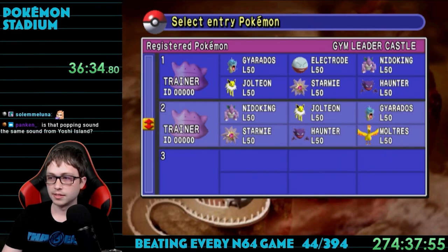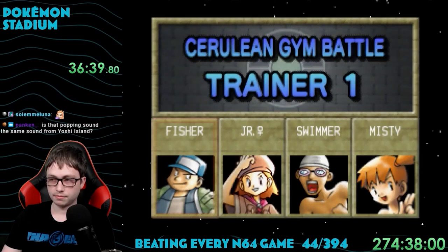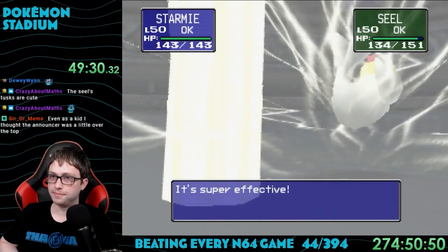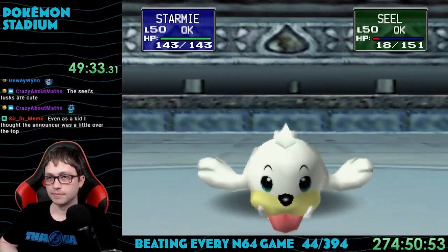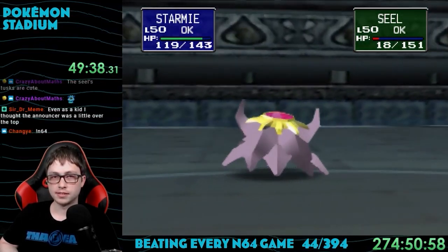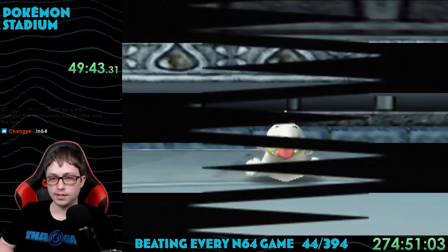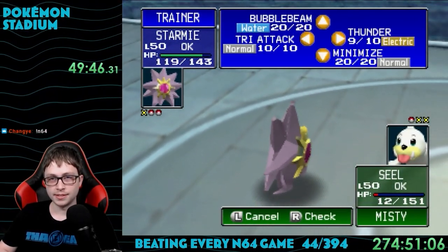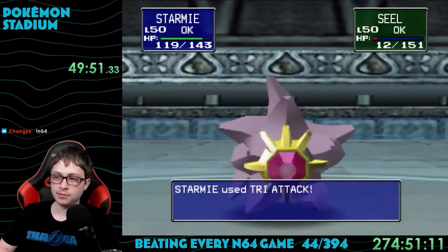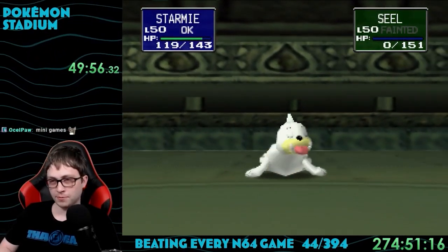Gym 2 is Misty with all those water Pokemon. Before her, there are three random trainers to fight. Worth mentioning: the game has robust 3D animations for all 151 Pokemon — covering being sent out, each possible attack, taking damage, status effects, fainting, and more. It's incredibly impressive with the technology available at the time. Misty's Pokemon were all water type, so Jolteon and Starmie were perfect since they both knew Thunder and Thunderbolt. She didn't stand a chance.